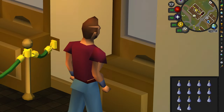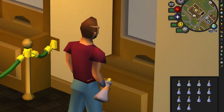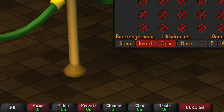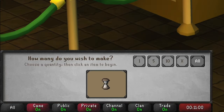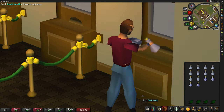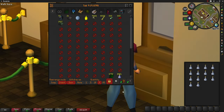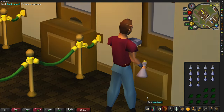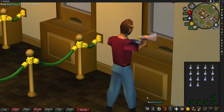You can easily do this method by withdrawing 14 dwarf weeds and 14 vials of water, then using one on the other. A menu will open and all you have to do is click to make all. After the inventory is complete, you should be left with 14 unfinished dwarf weed potions. You can then deposit your inventory, withdraw 14 more herbs and 14 more vials of water, and repeat.